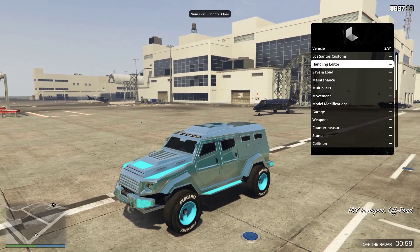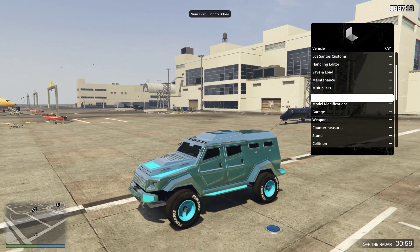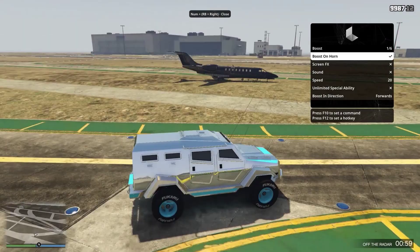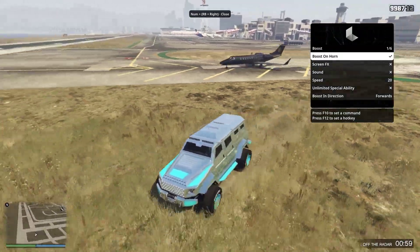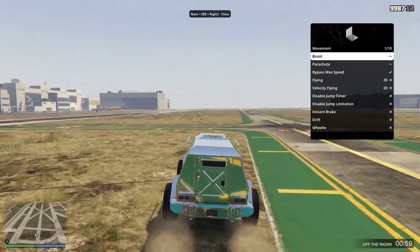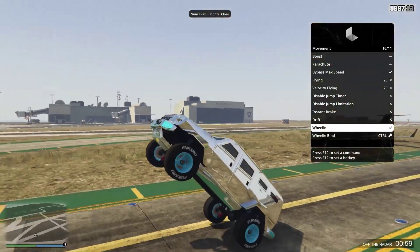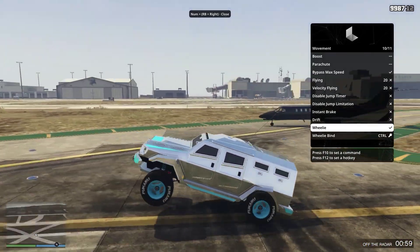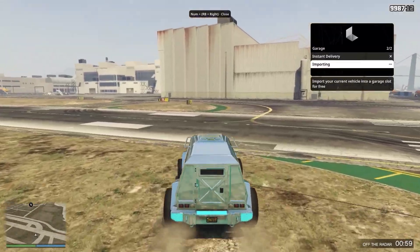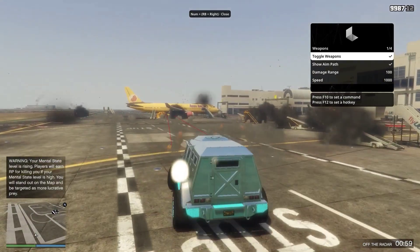Now onto our vehicle options. We have Los Santos customs — you can repair, wash, data, auto repair, and upgrade. Multipliers, speed up multipliers, movement, garage, weapons, countermeasures, stunts, horn boost. As you see now we're pulling the plane — it's actually a very good effect, not glitchy at all, very smooth. This is probably one of the best rope guns I've ever seen on a mod menu, very well executed. Screen effects, sound, speed, parachute options, disable jump limitation, instant brake, drift, wheelie — even a car can do a wheelie now and you can choose what keybind you use. Currently it's Control and I'm holding Control and now my truck is doing a wheelie. Model modifications, garage, weapons, countermeasures, instant delivering when you buy a garage, toggle weapons — now you can shoot rockets from your car. You can change the range, the speed, and how much damage they do, and set the red reticles to show where they're aiming.